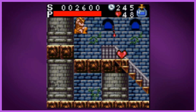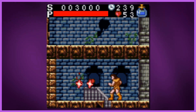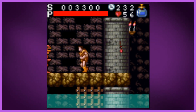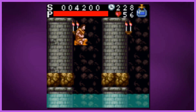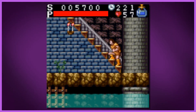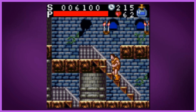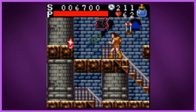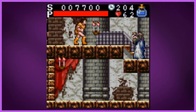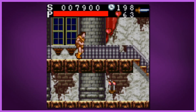Every time you pass through a door the game considers it a new stage, so this is technically stage two. Once we pass another door it'll be the third stage, and that's going to matter. The game is structured correctly — the enemies are in the right spots, the secrets are in the right spots, and everything spawns endlessly, so you can just sit there and they'll keep coming.